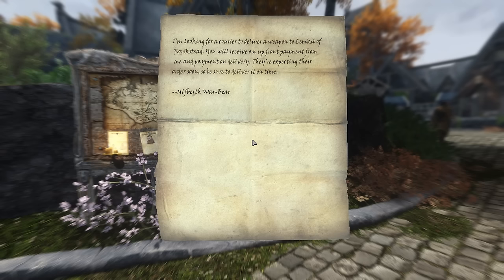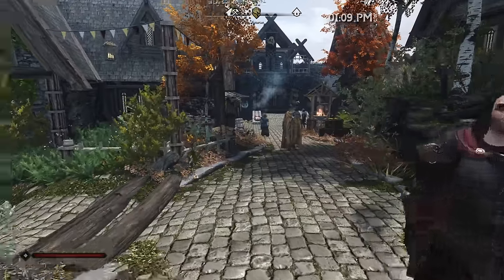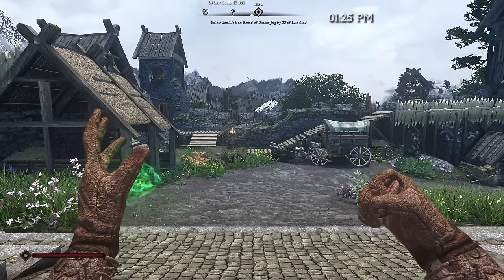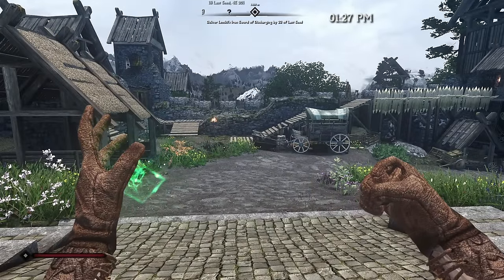Wolf Birth needs a weapon delivered to Rorikstead — great, we'll get to venture out west across the Whiterun tundra. We swing by Warmaiden's to pick it up. We'll leave at 1:30 and this trip will give us a chance to try out our new Long Stride spell, alternating between stamina and magicka. And we're off!